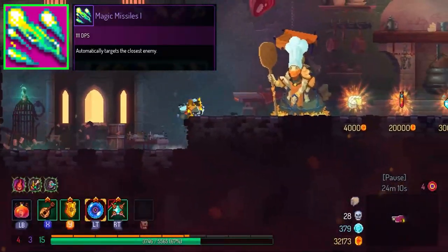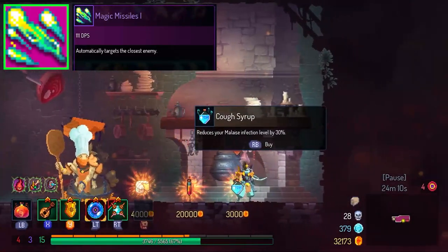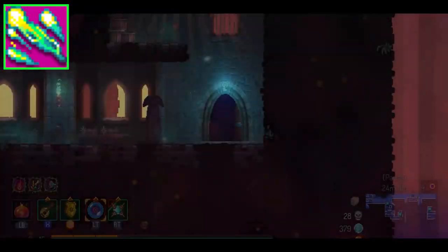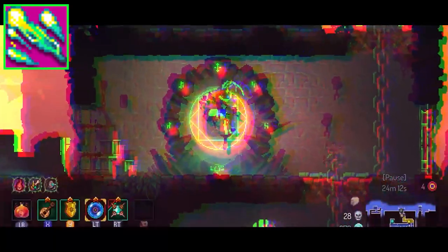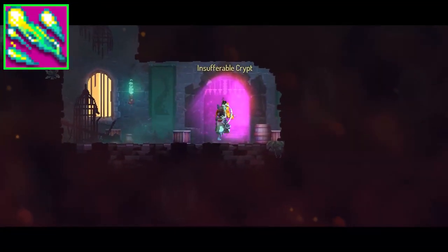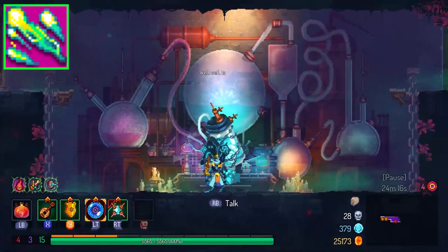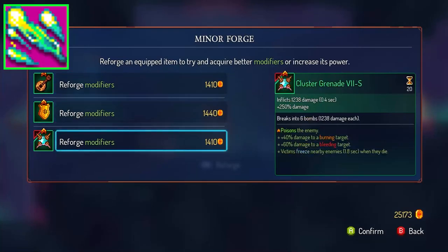Next up, the Magic Missiles. Where they really suffer is in the early game, where they don't do much damage. However, with enough scroll counts they can work really well, especially when dual bound to another ranged attack. The best part is there's no ammo count, so you can use it as much as you want, and it also auto-targets enemies — hence the name. That said, Magic Missiles doesn't feel fun and has no real learning curve, so despite being useful the Magic Missiles is C-tier.